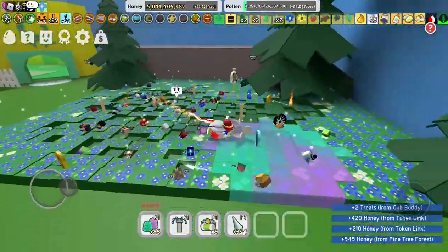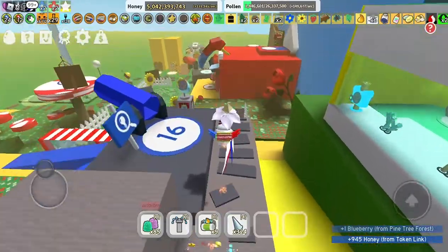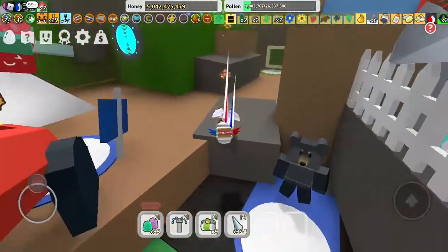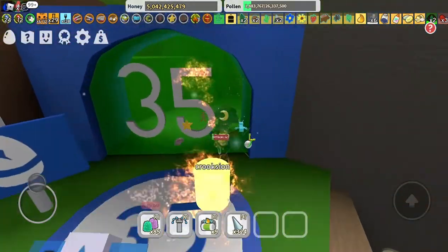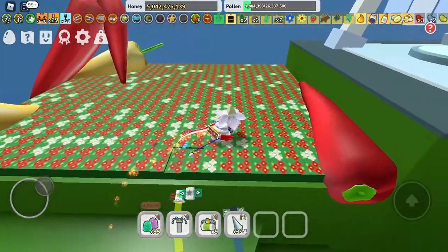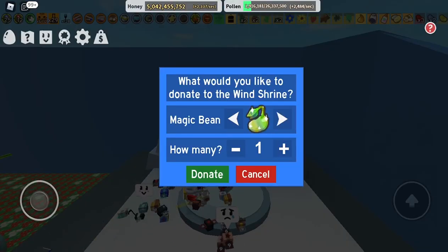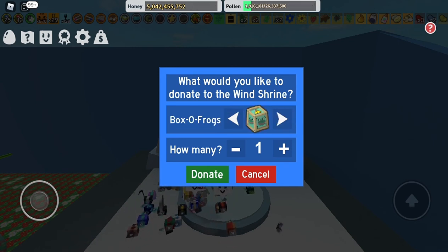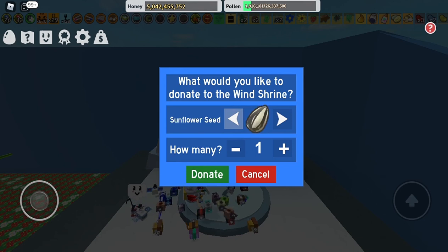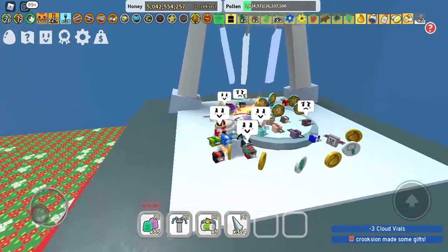Yeah, let's start grinding. Wind shrines! Let's just see quickly. We have our boosts, we're going to go for a half-hour one, but I just want to check wind shrine donations. Surely I have a gold egg or something. We don't have anything useful to donate — gifted silver egg, nah. Cloud vials, there's always what we sell. We've got useless junk.